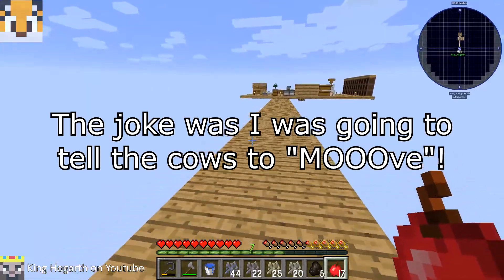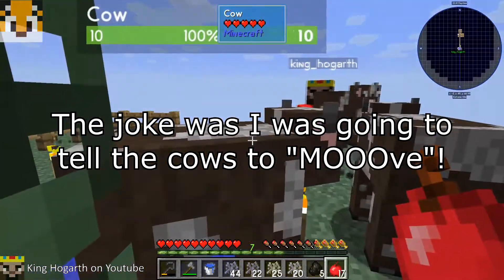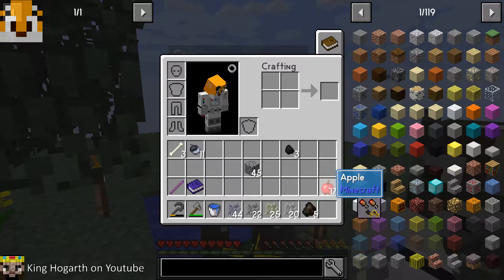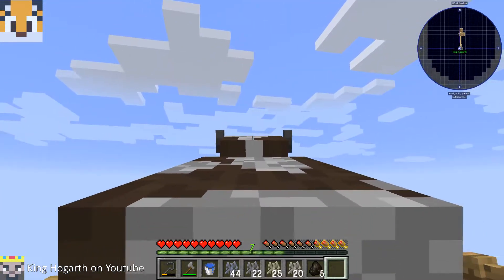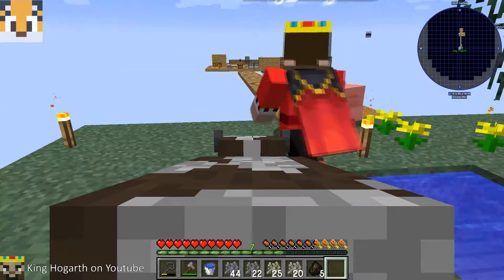Oh wait, look! I'm doing something to the cow. How did you do that? Shift right-click them with the net with both hands empty. So wait - we don't have to put up a fence, we can just pick them up and move them over there!